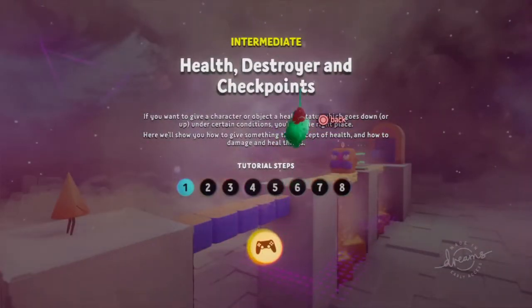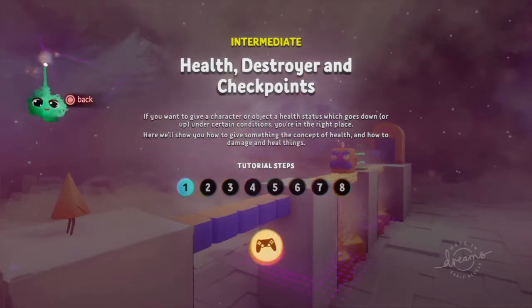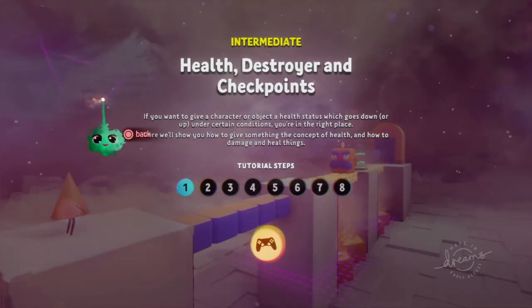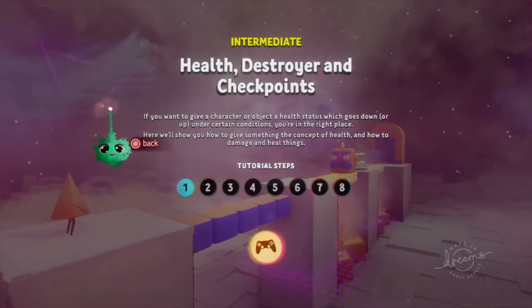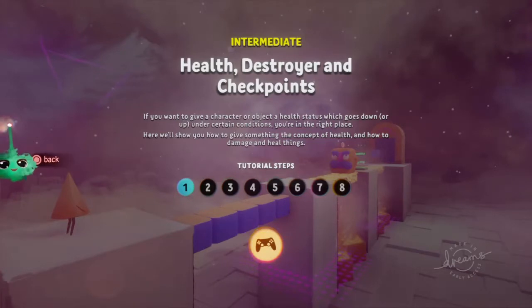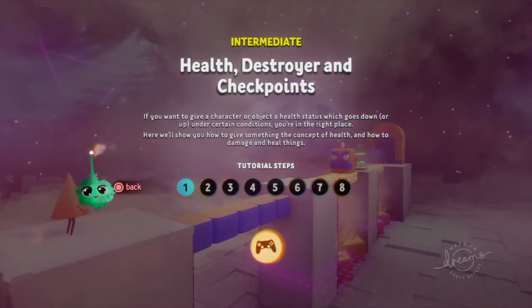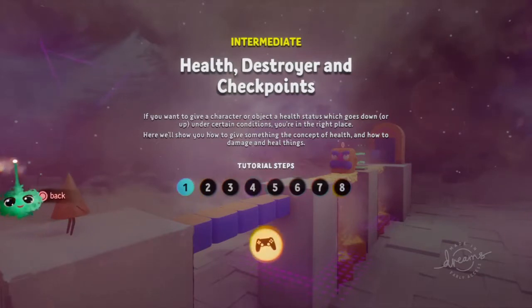What's up guys, it's Sam here from Mercury Surfer Gaming. Today is episode nine of tutorials - we think it's episode nine. This covers health, destroyer and checkpoints. We struggled with beginner logic and now we're moving on to the advanced - well, intermediate - stuff. You might want to pour yourself a drink before this one.